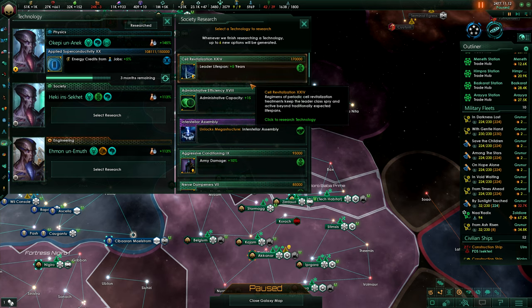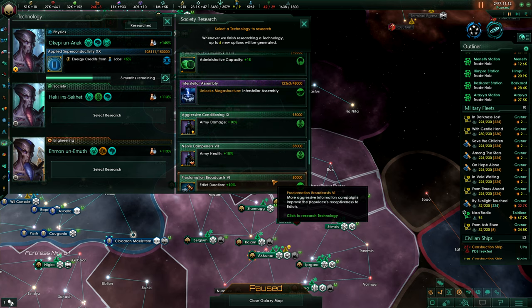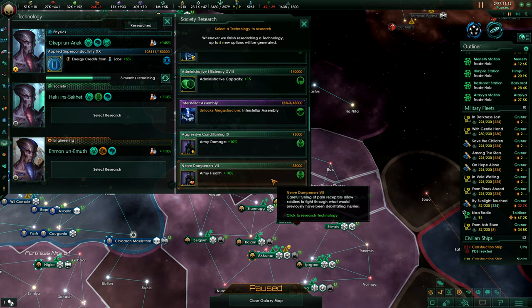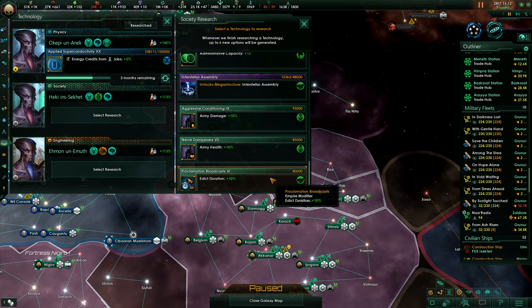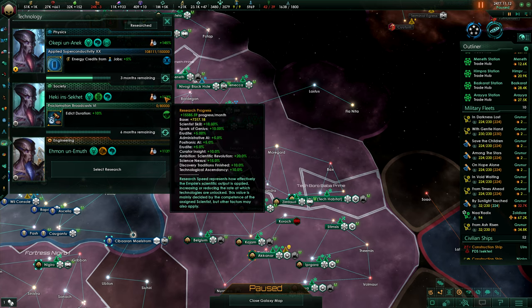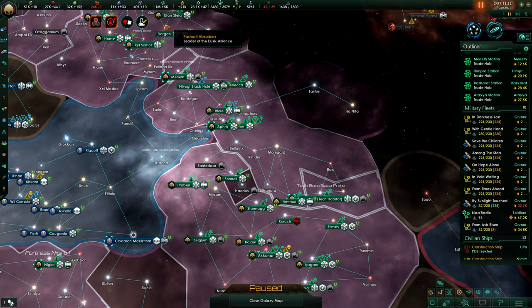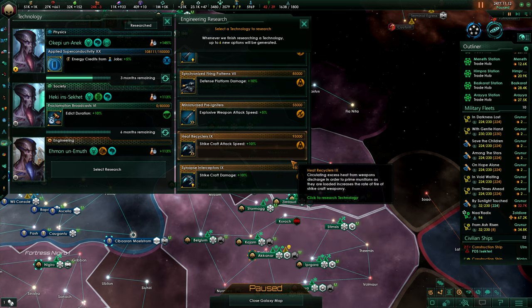Leader lifespan could be very handy, but we don't need it really right now. Let's go for the cheapest — Edict duration. Even though we have no bonus on that, it's very low in cost. So we can go for that. We have the heat recyclers, strike craft attack speed.